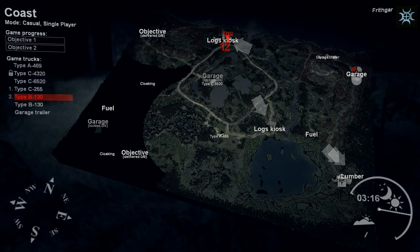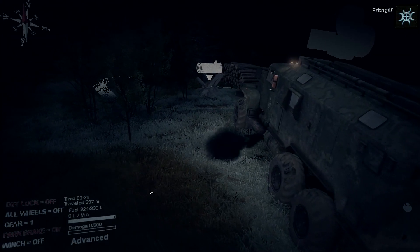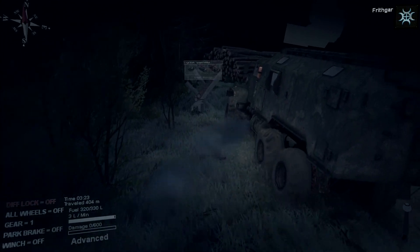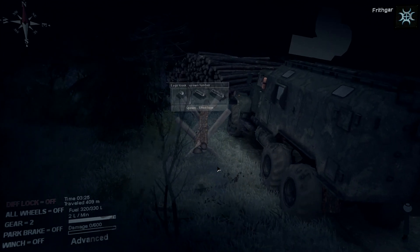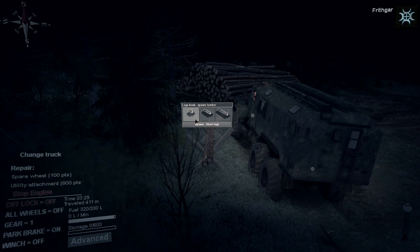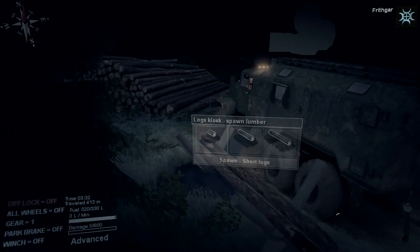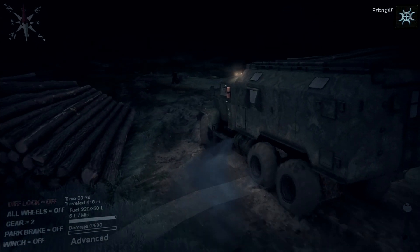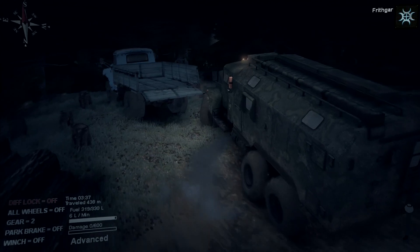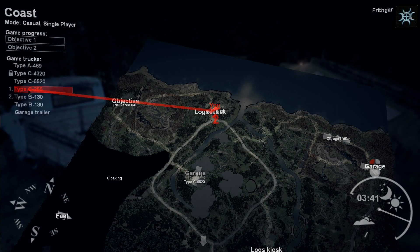I'm actually very close to the log kiosk. Right, I need to be going in here. There's the log kiosk. This utility thing I've got on the back - I don't think it's going to help with the logs. I think I need to go back to the main garage, take this off, and put a log thing on. Let me know in the comments what this utility attachment is all about. I'm going to change the vehicle. I'll just reset the Type C255 to the garage.